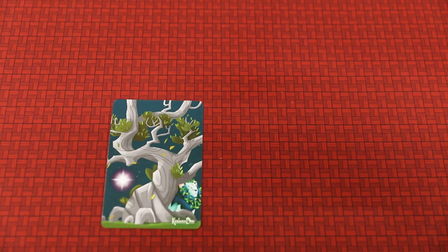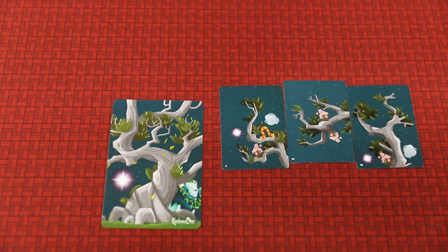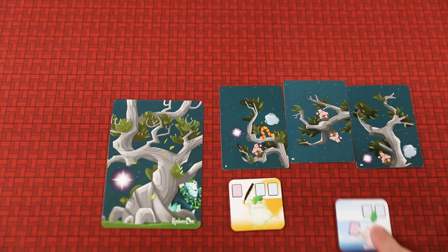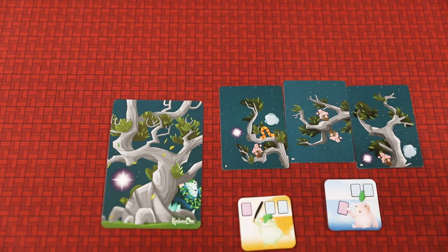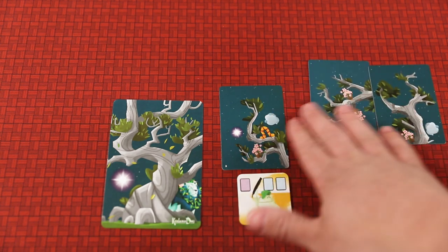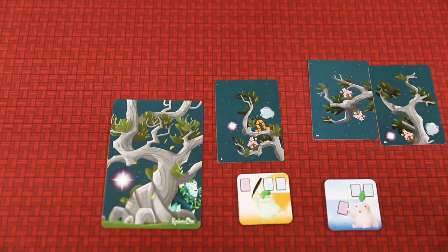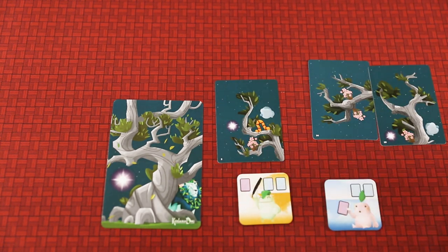There are four grow phases in a given season with three seasons total, so you'll have a grand total of twelve grow phases. Each one of those phases will have three cards come out face up. There will be a Splitter and a Chooser. If you're the Splitter, the other person is the Chooser; if you're the Chooser, the other person is the Splitter. The Splitter will take these three cards and divide them into two groups. The Chooser then picks one of those two groups to play one of those cards onto their tree.